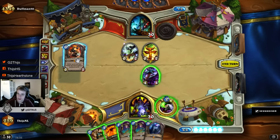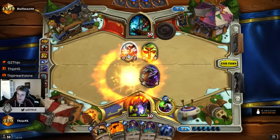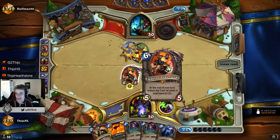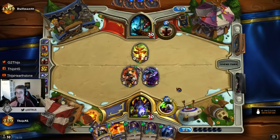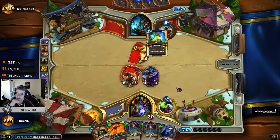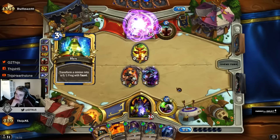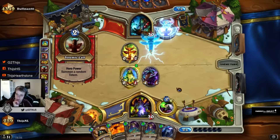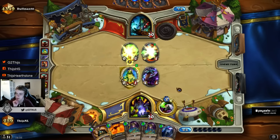He cannot Fire Elemental it. So we just play it on curve. If he Hexes it, this is a matchup where we don't need an insane Emperor — we can win this value-wise. It's just so hard for him; he needs to have an answer. It's so expensive for him to use Hex off curve. What is he gonna do now, make a totem or play a 3-drop? See — all the tempo is still in our favor.